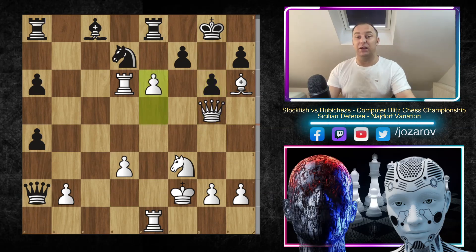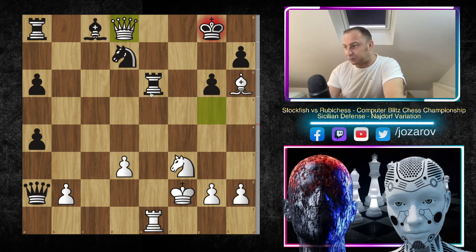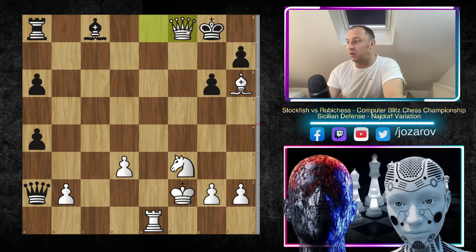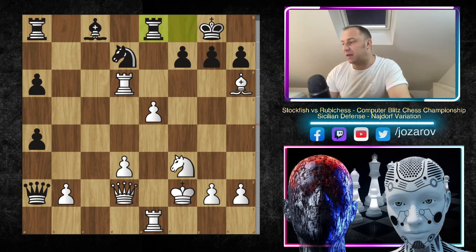F takes E6, then we have Rook to E6. The problem is now even if you take Rook takes E6, Queen to D8 is simply winning the game. You can maybe cover yourself, but now this is a checkmate immediately. You could cover also with the Knight, but now Queen takes F8 is winning the game. You cannot escape from this attack — you have to take out the Bishop.